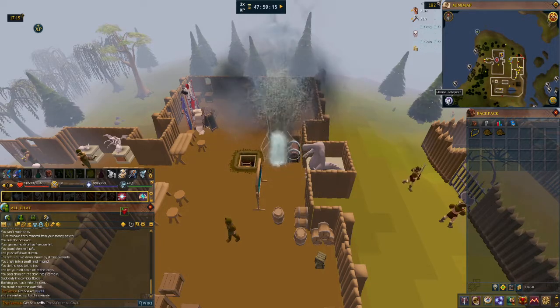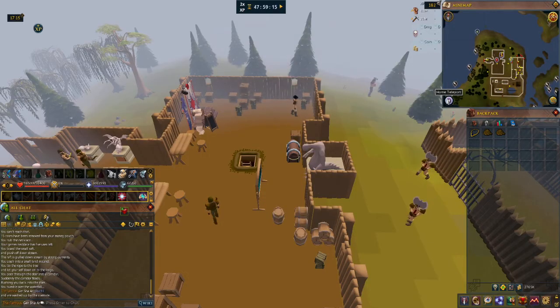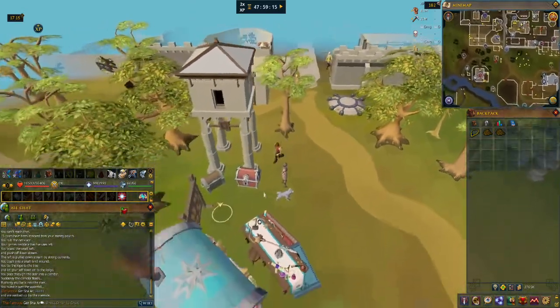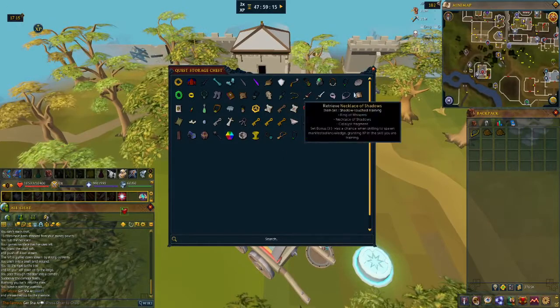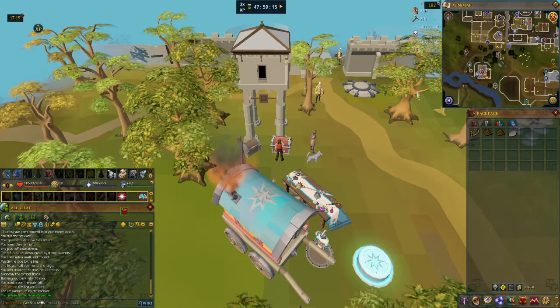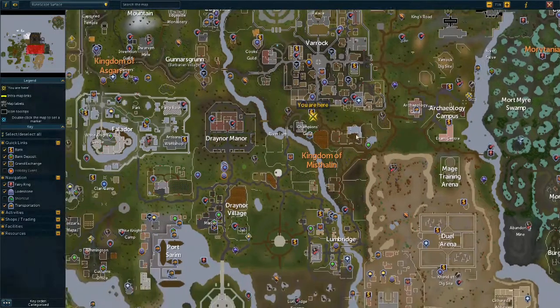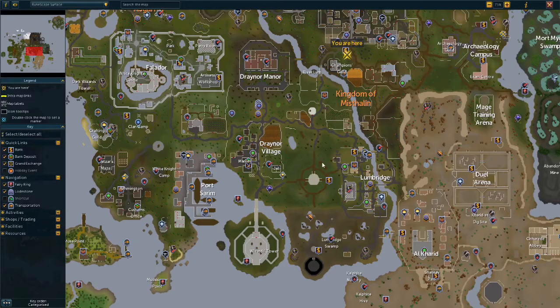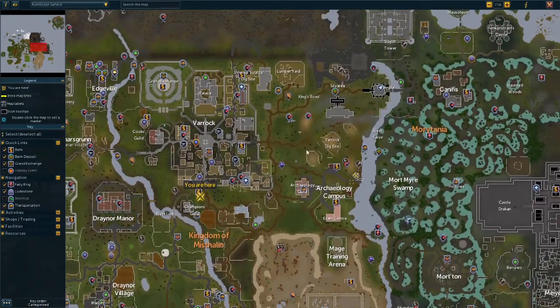So I'm going to go here — this is the storage chest. Glarial's Pebble should be in here. Here we go. Here's Glarial's Pebble and we're going to have to go west to the Fishing Guild, I believe. Glarial's Pebble gives access to Glarial's Tomb dungeon near the Baxtorian Falls.